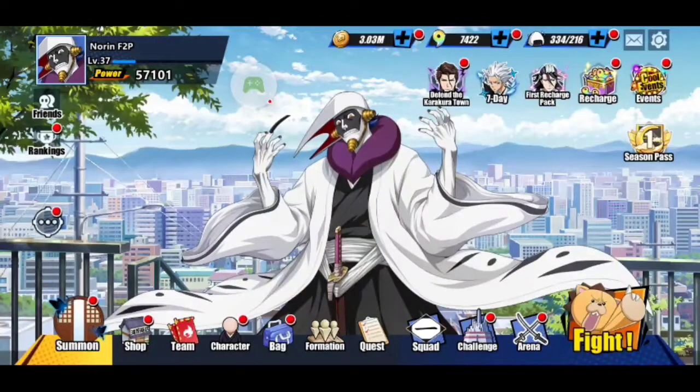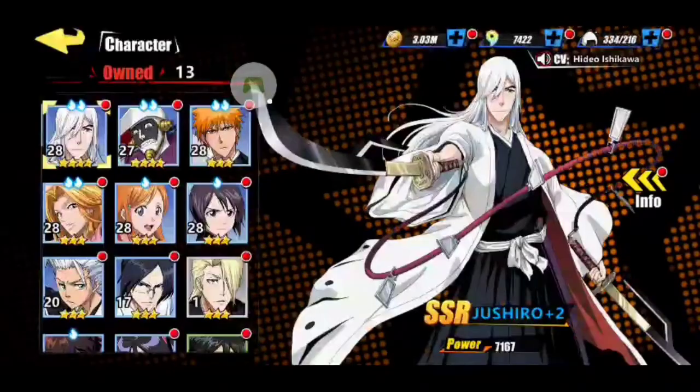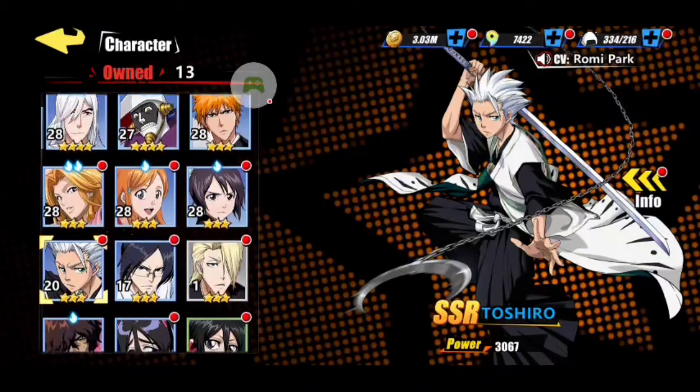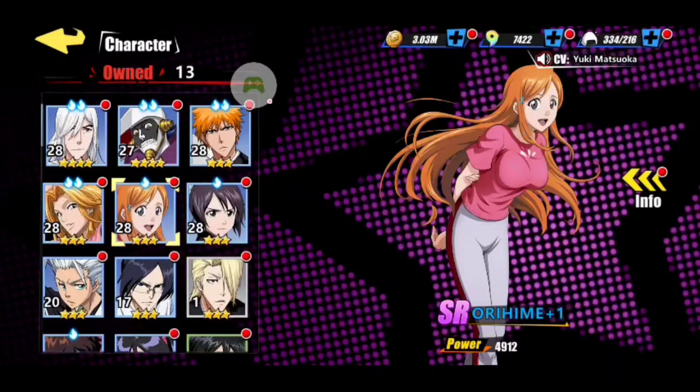This is NorenRad89, bringing you week two of my Bleach Immortal Souls profile. We're going to show you how far I am and what I've unlocked going free-to-play. I'm now at level 37, power 57k. I changed my character background because these are my new characters — I've got 13 now. The main top seven include Toshiru, who I've been leveling up for arena and story mode. And then we have Orihime, my main healer — the only healer I have right now, so she has to be in the crew.